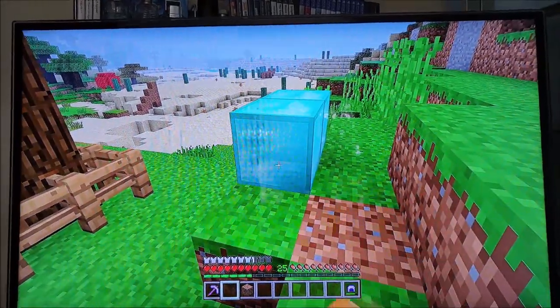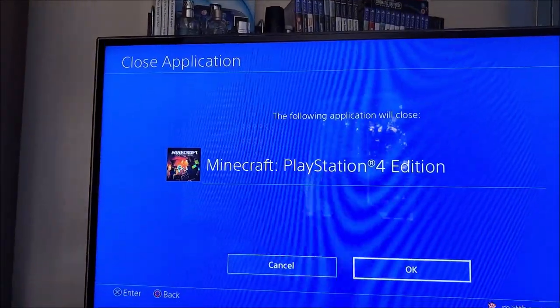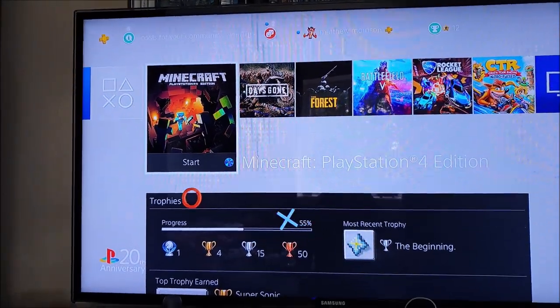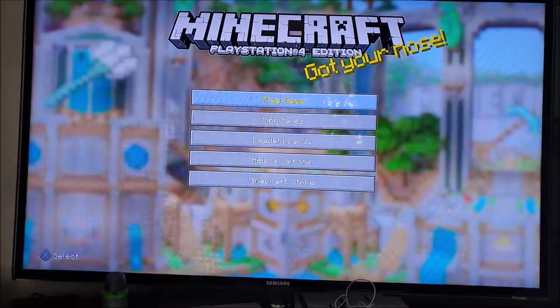As you saw in the top left corner, that was the auto-save. Now I'm going to go to close application and close Minecraft — so this is force closing it. Back onto Minecraft, play game.